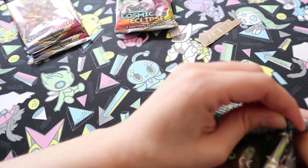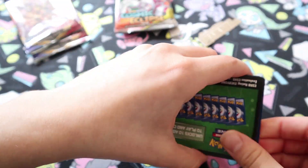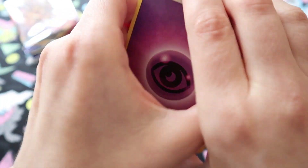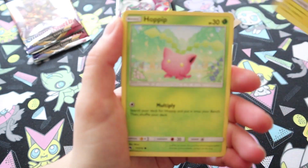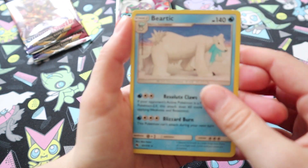All right, on to Lost Thunder — it's the Celebi pack. Fingers crossed we get something good. You could get Prism Stars now — oh yeah, Prism Stars were a thing. We have Delibird, Kaskun, Lost Blender, Chinchao, Hoppip, Pikipek, Slugma, Popplio, Reverse Marnie and a Beartic.